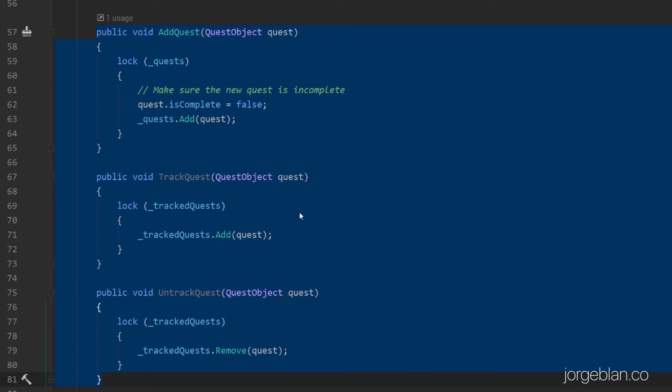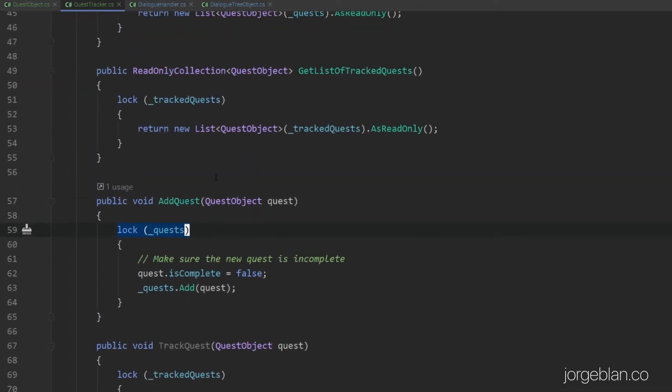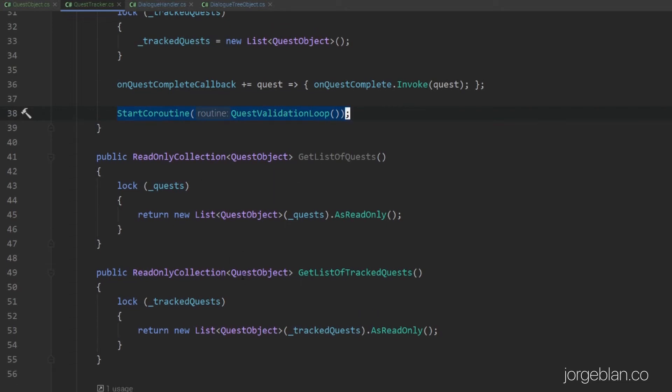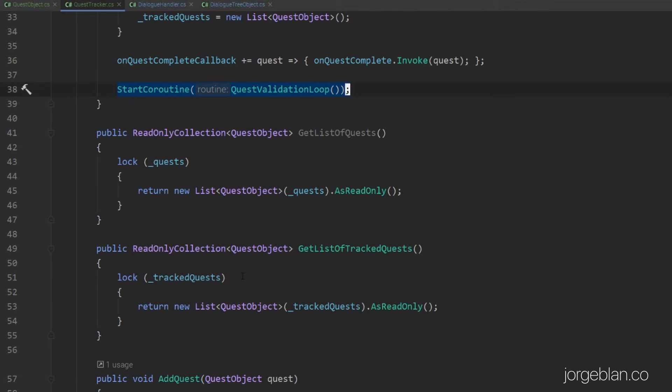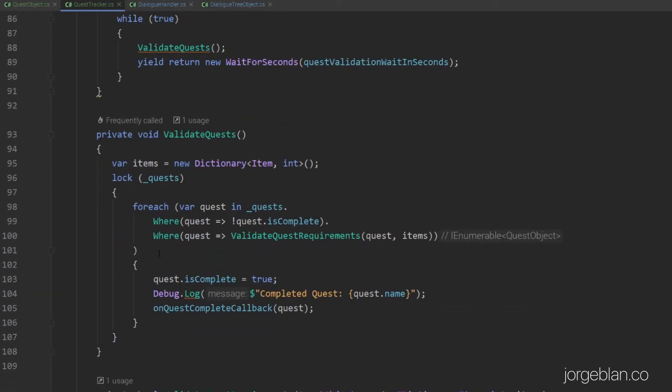Then we have the state managing methods — a method to add a quest to the quest list, and helper methods to add quests to the tracked list so we can track and untrack quests. For all these methods we are locking the quests lists, which is important because we are accessing the quest lists in a separate coroutine, and we don't want changes in one of these methods to affect the coroutine — because if we change a collection while it's being looped over, it will create an exception and bring everything down. The coroutine itself is just an endless loop where every few seconds we validate the quests, and we define an items dictionary so that if we have many quests validating on the same items, we're not constantly accessing the inventory.